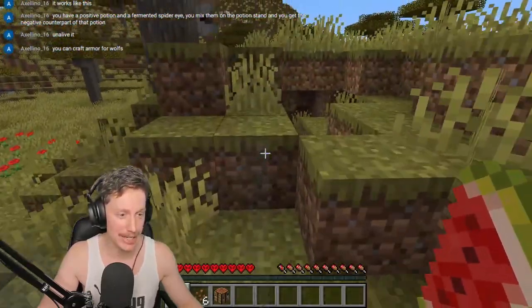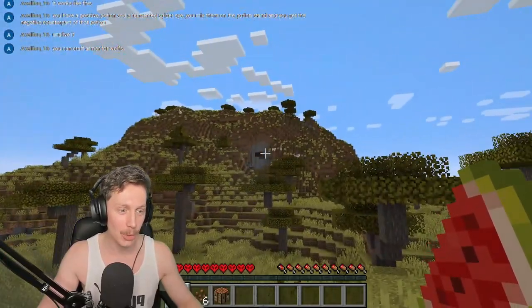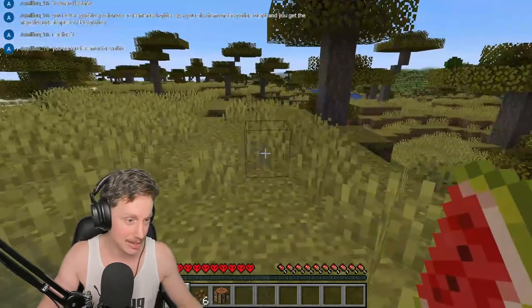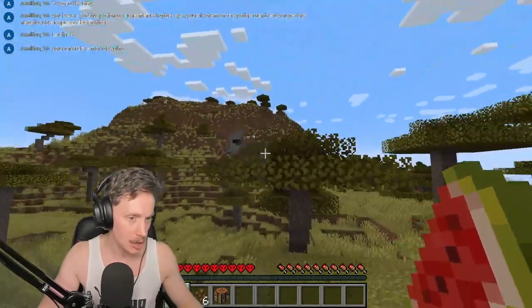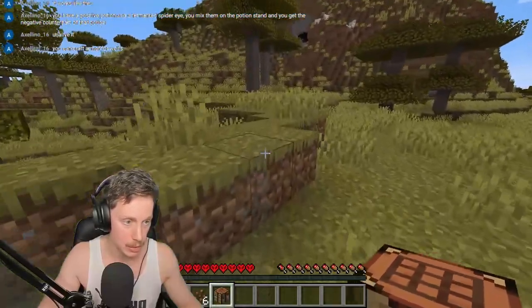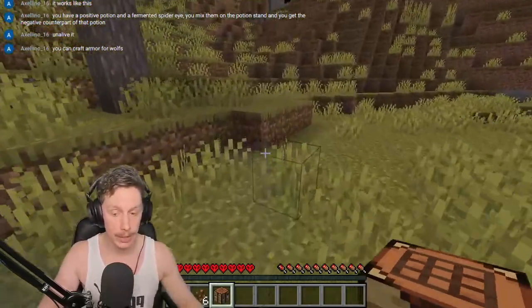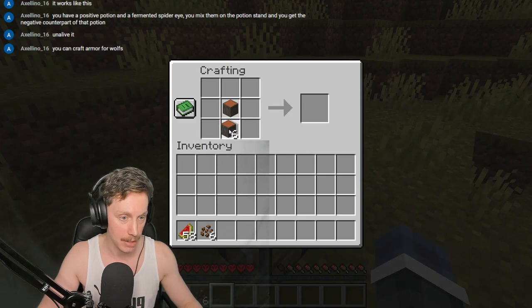Let's get a base before we start thinking about taming dogs — that's probably a good idea. I have a vision for this place right here. I'm certain we can make a really good base sticking out of here. I hear another armadillo. On top of that, there's also sheep here, which we need to murder to get the wool for a bed because we need to sleep through the night otherwise we're going to get ganked really really quickly.